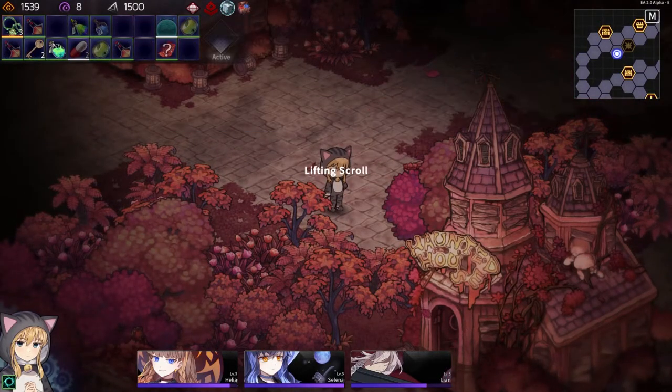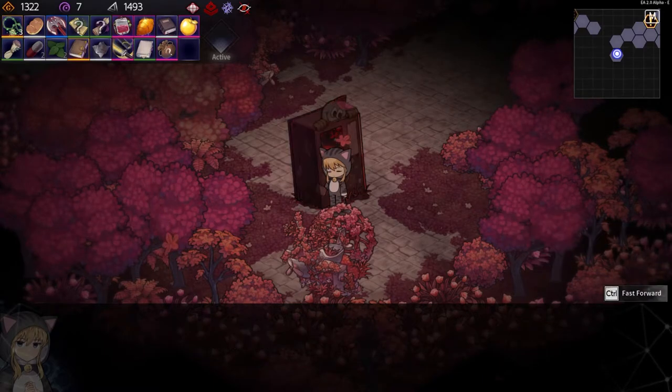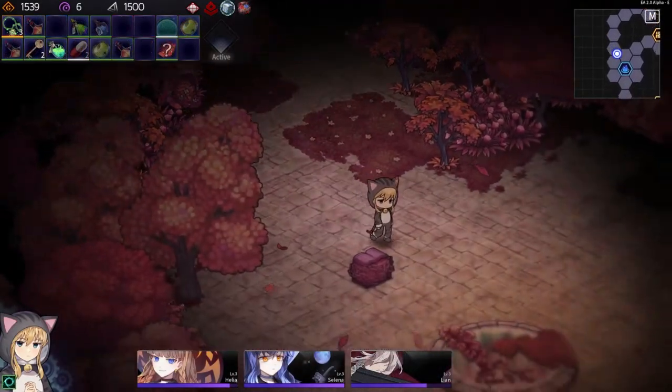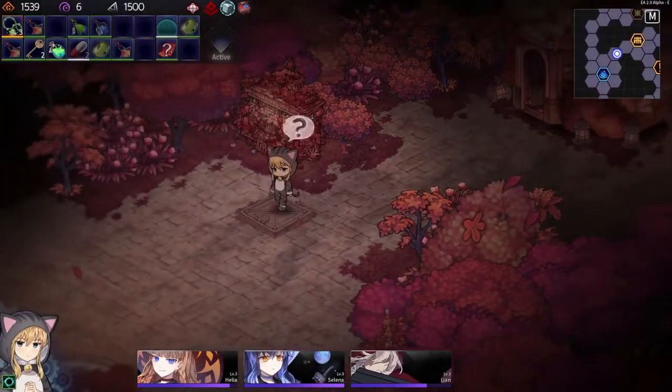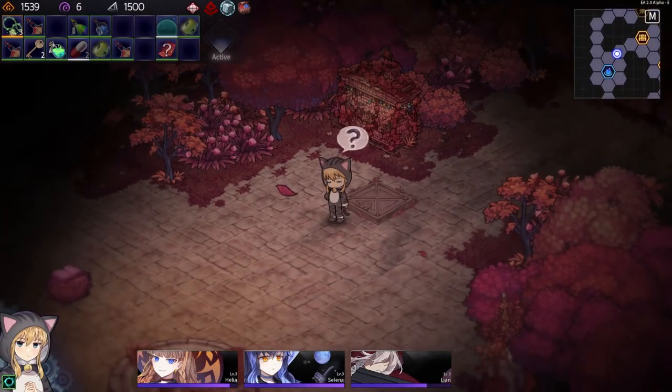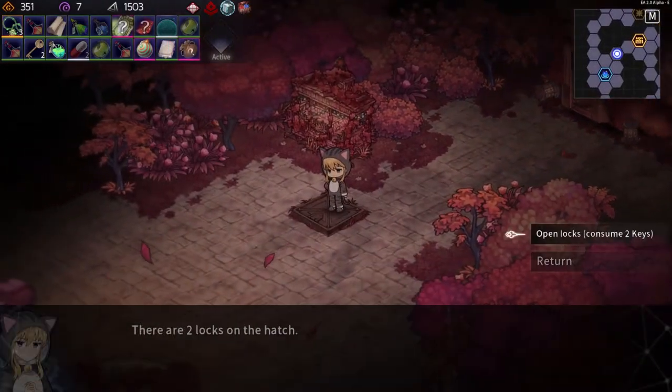Also, if this is your first time trying to enter the Crimson Wilderness, you'll need a lifting scroll. Give the vending machine your kind donation and then walk around the map until you hear this howling wind sound. Once you hear it, use the lifting or purification scroll to reveal the trapdoor. Note that after doing this once, you'll never have to do this again — you can just walk up to it in your subsequent runs.